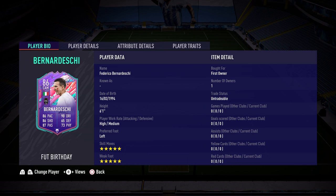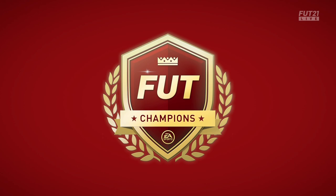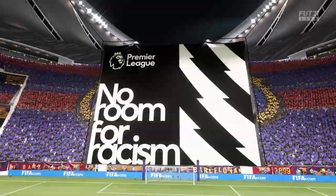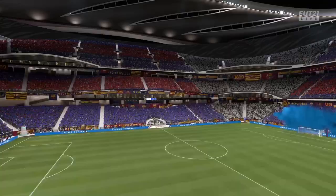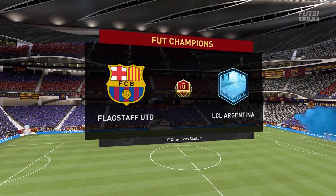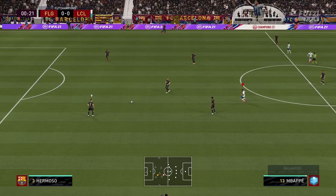His player traits are Flair, Long Shot Taker, Outside the Foot Shot, and Technical Dribbler. I'm so excited to try out Bernadeschi — five-star five-star CAM, is he worth it? We're going to find out. Game number one and we are playing in FUT Champions, the big boy league. I got tired of playing in Division Rivals after six reviews today, so we're going in for some different competition. Let's see if these Foot Birthday cards can handle the big time!